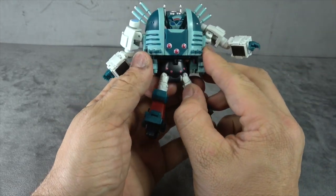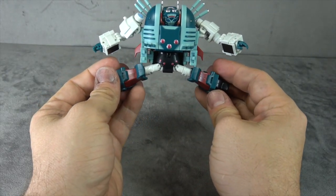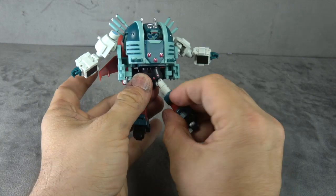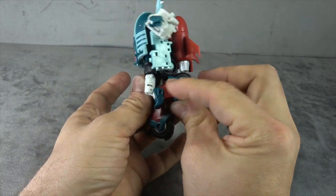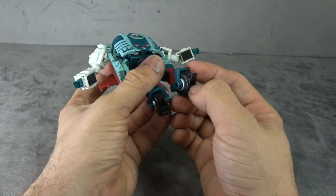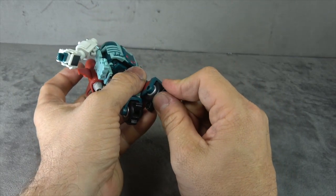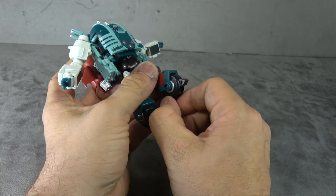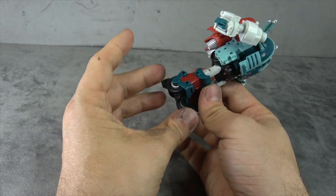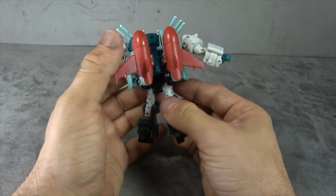Articulation on the other arm is the same — I wish it all stuck in a bit better. Universals for hips, getting you out to the side and forward/back, no issues range-wise. Thigh swivel, double-jointed knee getting a full range, nice red paint on the lower leg. Ankle tilt forward and back — it would have been nice if it were pegged in for a rocker, but you get no rocker. Some silver paint on the wheels, and toe tilts as well.